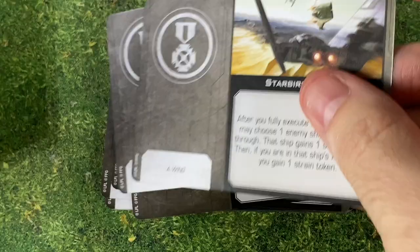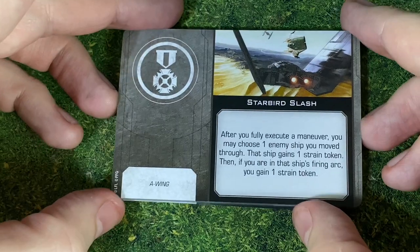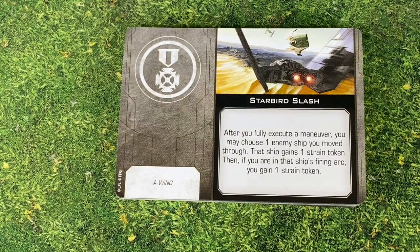We're going to get two copies of Snapshot and two copies of Starboard Slash — this is A-Wing only, which means that Rebels may also want to have this and will probably get it. After you fully execute a maneuver, you may choose one enemy ship you moved through; that ship gains a strain token. Then, if you're in that ship's firing arc, you gain a strain token. So you want to fly through guys and not be in their firing arc — that's actually pretty fun.